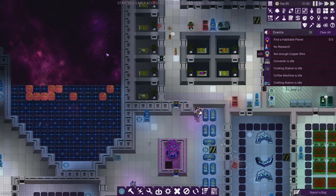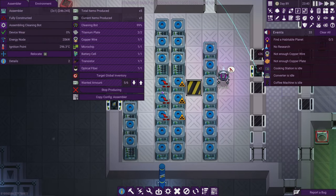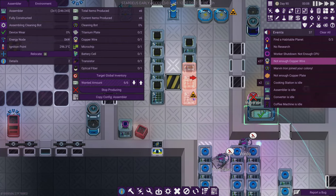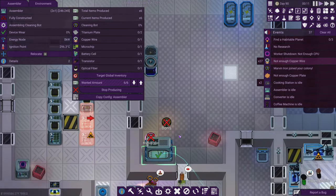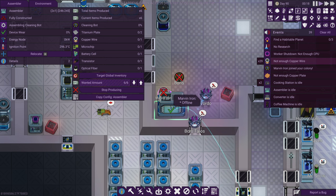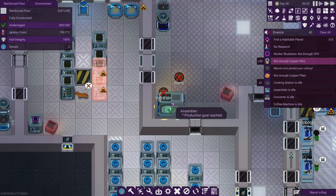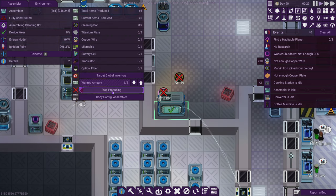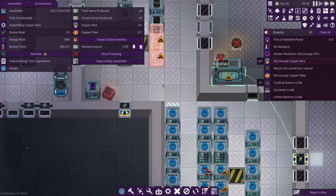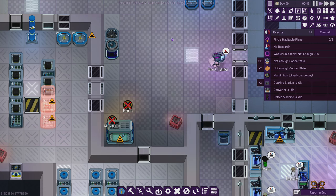I knew one of these general traders would have plastic sooner or later! Now that we have plastic we can upgrade a lot of stuff. Disk space upgrades prompted, we're going to add new RAM. A new cleaning bot just got done but it's shut down — we don't have CPU capacity for this many bots. We're at six out of six, so let's stop producing bots. We'll tell this to make copper wire instead — like 50 of it.